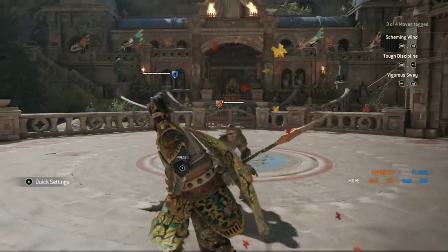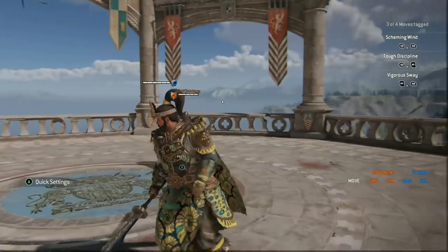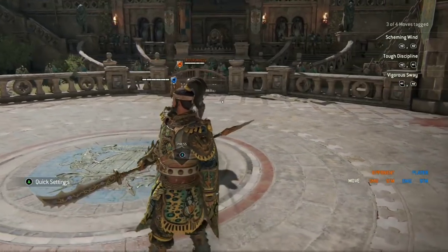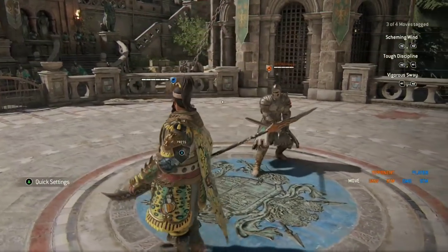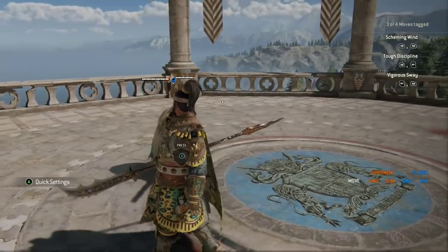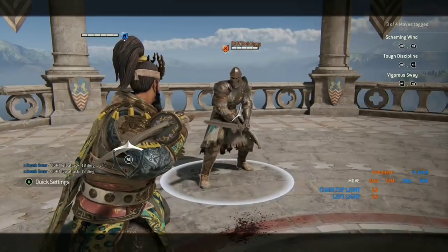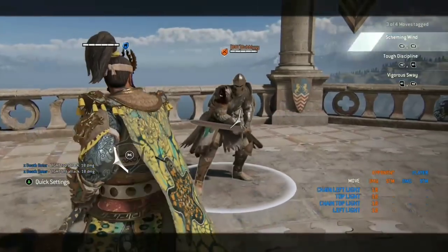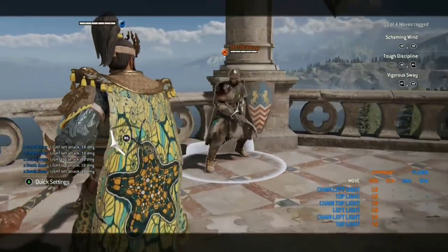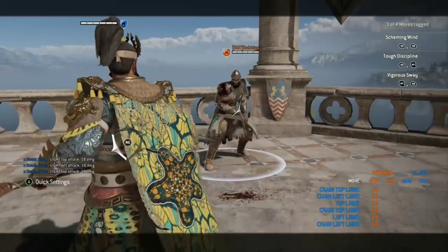All right, so first things first, I'm going to run through Jingjun's moveset. If you already have an in-depth understanding, or at the very least know all of his moves, feel free to skip ahead in the video with one of the timestamps. The first attack in Jingjun's moveset is called Scheming Wind. It is a light chain — simply press light two times to use this chain. It is important to note that the second light in any of Jingjun's chains, including this one, can be delayed significantly to make it appear faster than what it really is.